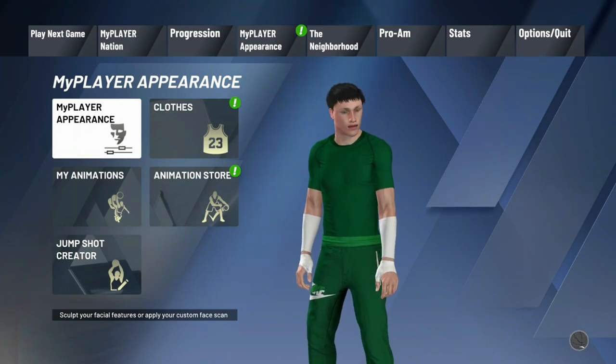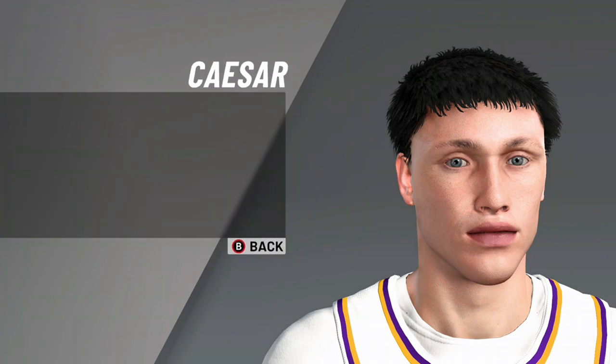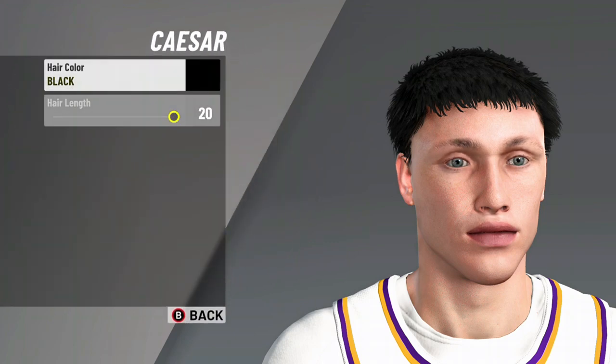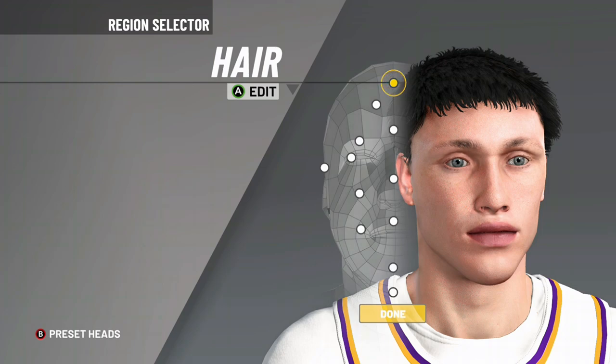First thing you do, go to my player appearance, and then go here. Then go to — Caesar. I'm a dumbass, my guy. Simple. Then go to black, then hair length 20. Then we out. Black, peace.